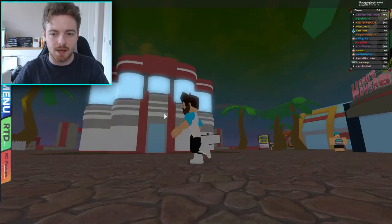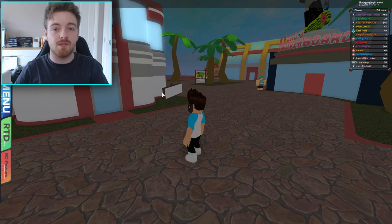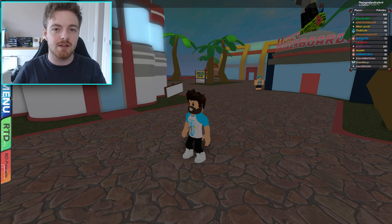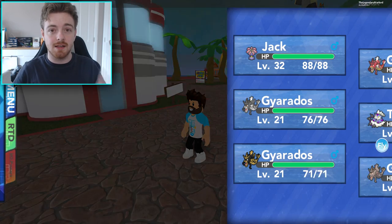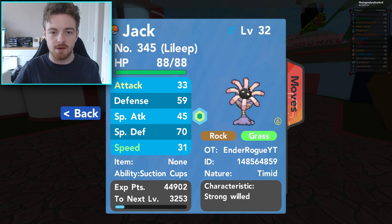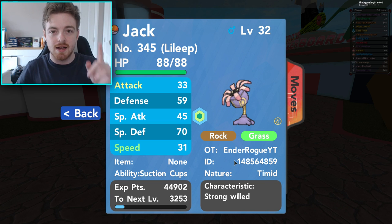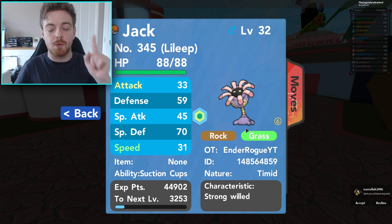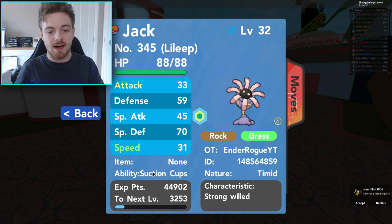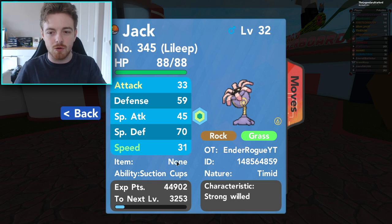So here we are in game right now guys and I am in Port Dekka. The first thing that we will need to get, which is very important for this, is a certain Pokemon. Now this Pokemon is a Lillip. Now if you don't know how to get it, I will actually show you in a little bit — but this is the Pokemon right here, Lillip. This is a fossil Pokemon and I do have to say thank you to Ender Rogue YouTube who actually gave me this Pokemon to use. There is something very specific we need about this Pokemon and that is its ability to use Suction Cups.